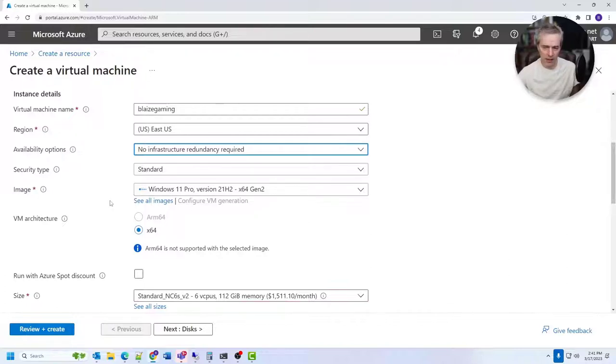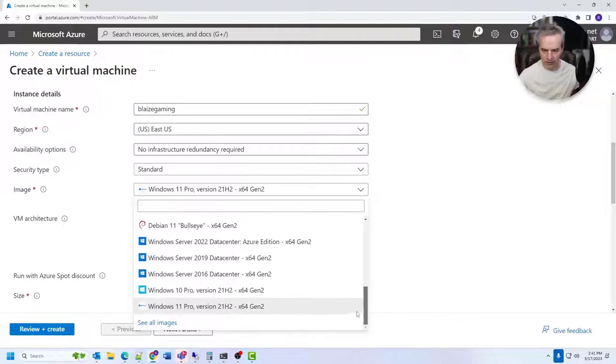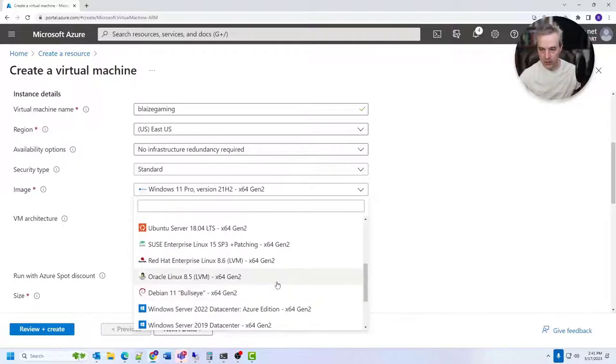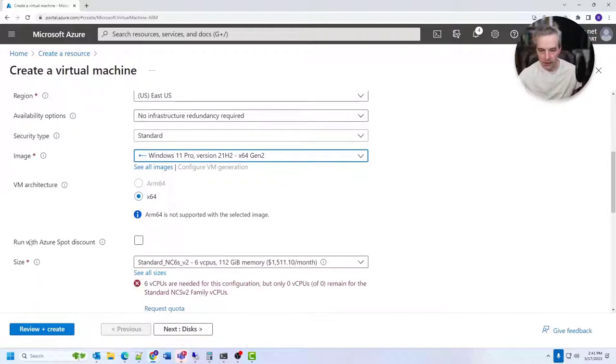The image can be any version of Windows — I'm going to use Windows 11 Pro here. If you want older generation VMs, you'll need Windows 10, but the process is the same. You can get Windows 10 Pro for Gen 1 VMs. Once you have that selected, come down and choose 'Run with Azure spot discount,' which uses spot instances.